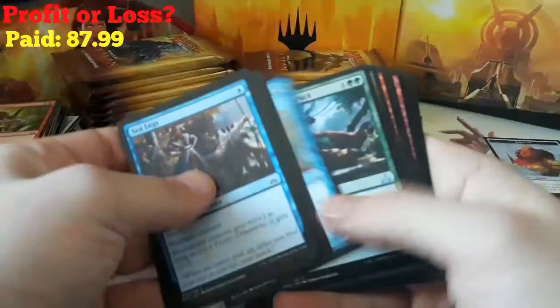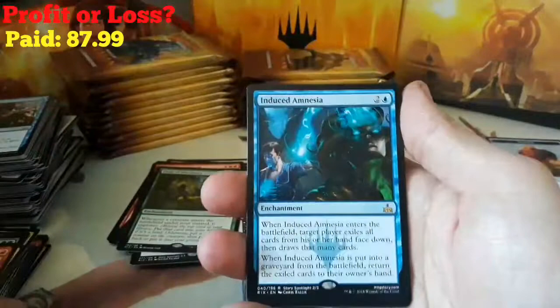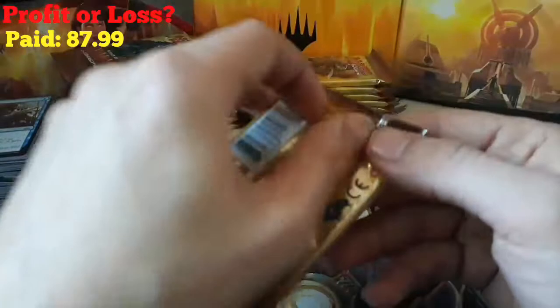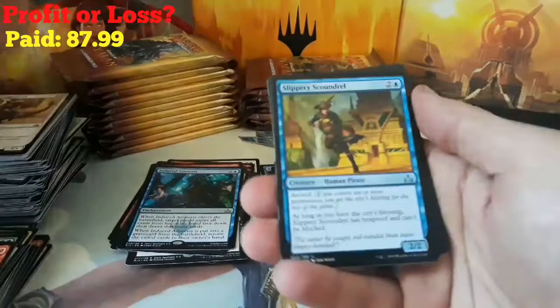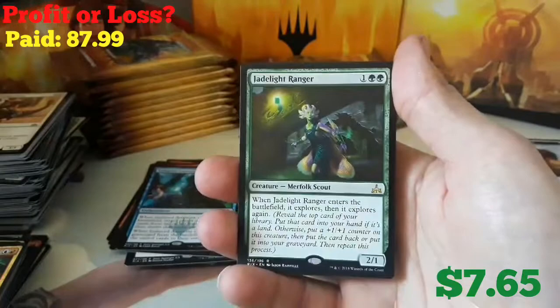Oh, we got another foil in the back here. Strength of the Pack, Blazing Hope, Daring Buccaneer, and our rare is an Induced Amnesia. And we got a Buccaneer's Bravado foil. Either way, we are having fun — I haven't opened any cards since my kid was born, so this is a lot of fun. Slippery Scoundrel, Swift Warden, Storm Fleet Sprinter, and our rare is a Jade Light Ranger. Not bad. And a Forest and a Treasure.